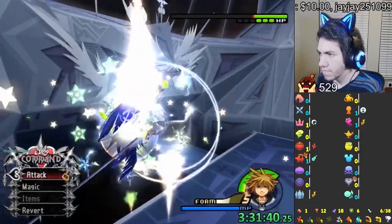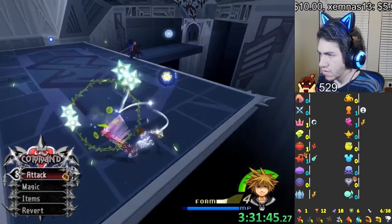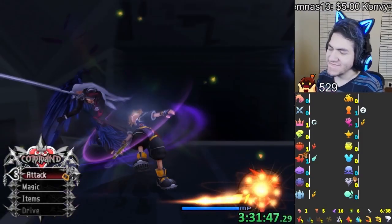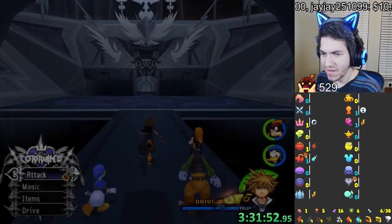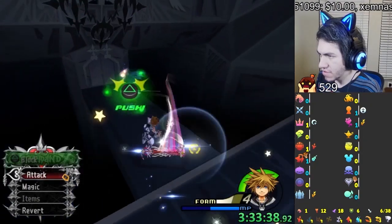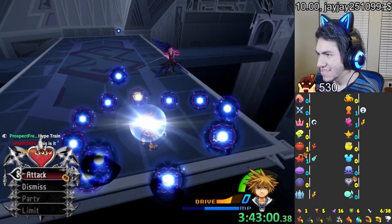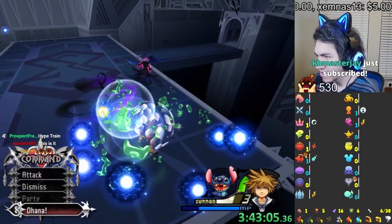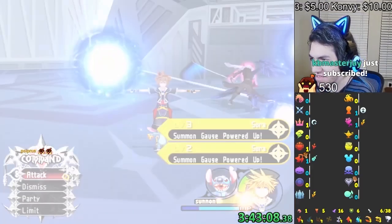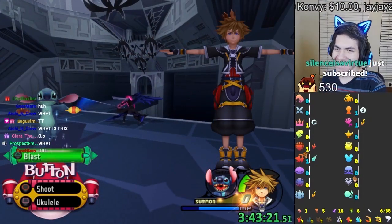That was fast. Oh, that sucks — I couldn't land in time to use the RC. It's almost like you're not meant to fight Sephiroth with Vino Form. All I need to do is Reflect there and that would have been fine. Can you deflect it? You can deflect it — wait, it worked.